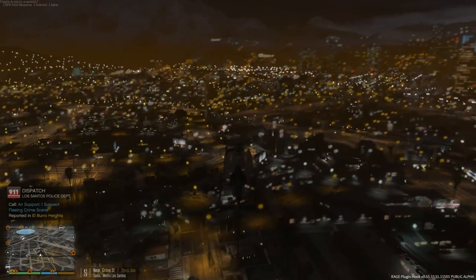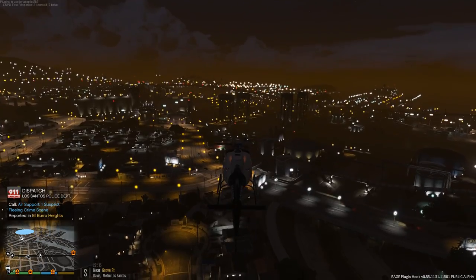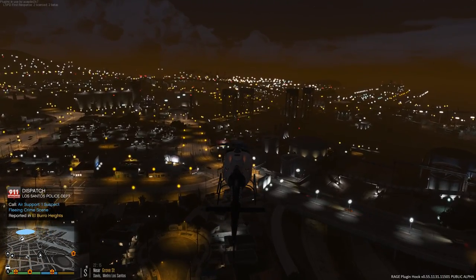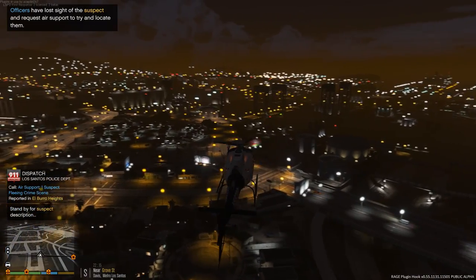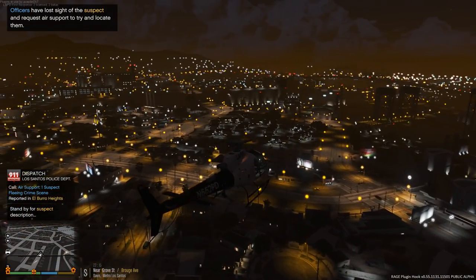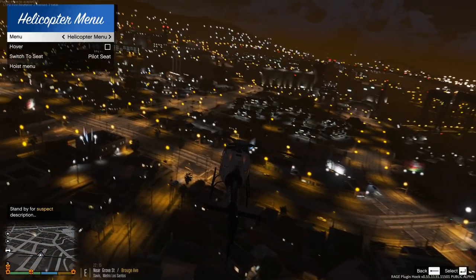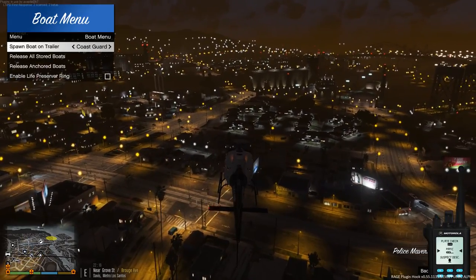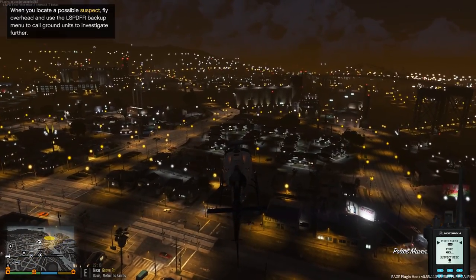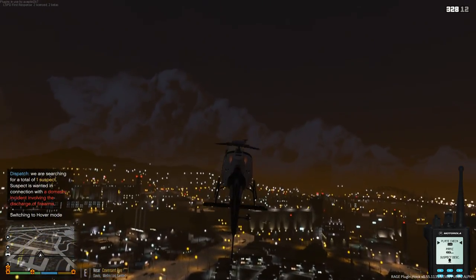Attention all units requesting air support - we have one suspect fleeing a crime scene near Elysian Heights. Alright, so I got a report of a suspect in Elysian Heights, that's pretty much right next to us. We're going to go ahead and respond. What I'm going to do is bring up Coastal Callouts, switch to the co-pilot seat, and let my co-pilot take command of the helicopter.